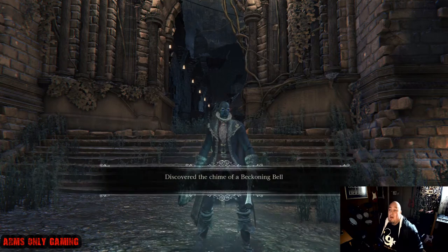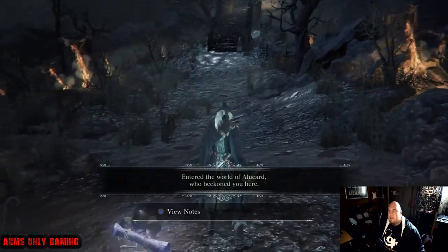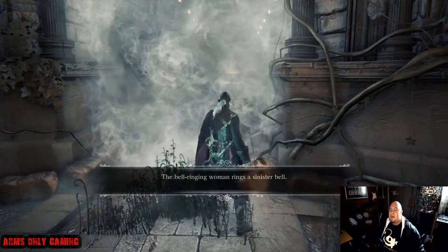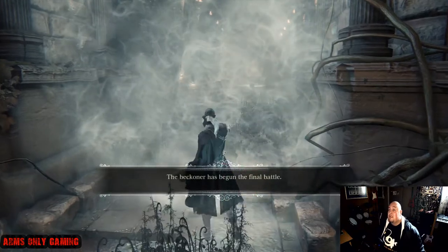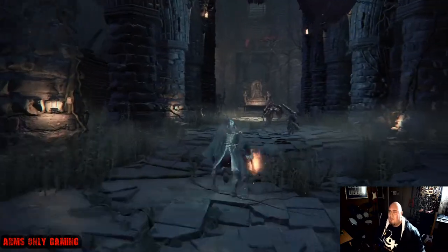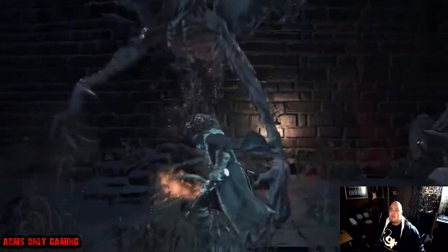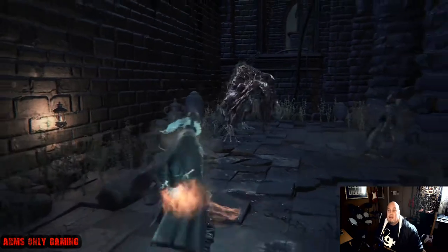I got a guy here. Sometimes players are very friendly — they wave back and they're quite nice to play with. We were taking on the Bloodstarved Beast. Remember, when you take on the Bloodstarved Beast, you must always have some antidotes with you because she can poison you. I was using my saw cleaver with some beast blood pellets and some fire paper — fire works great with this boss.